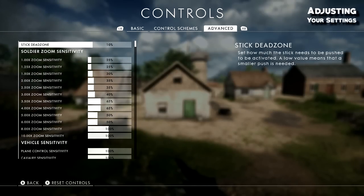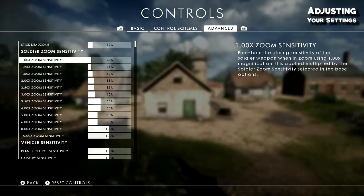Advanced settings are very specific to each person — you can use mine but they may not be best suited for you. Stick dead zone I've set to 10%; standard is 22%. A 22% dead zone means how much you need to push your stick for the controller to recognize it and send the signal. I have mine at 10% — 1% is too sensitive because any tiny movement will throw off your aim, especially for sniping. 10% has worked out just fine.